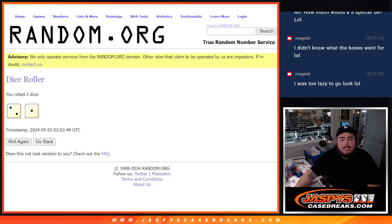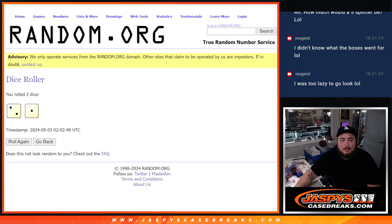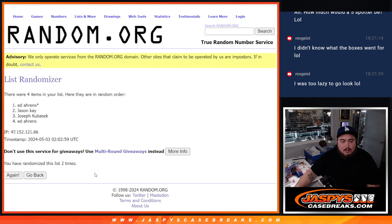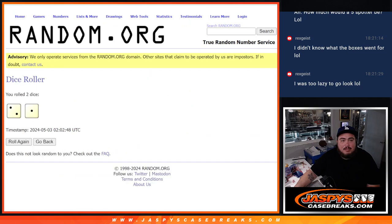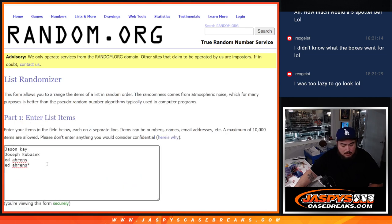We're also giving away a free spot. First, let's roll the dice three times — we use the same dice roll for the list randomizer and the hits. The first randomize I want to do is give away the free spot. We rolled a three, so the third spot — Mojo — gets that extra free spot.